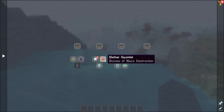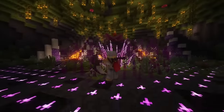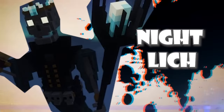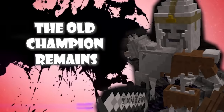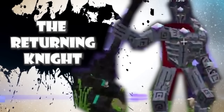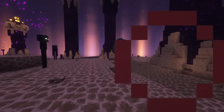The Titan system allows you to hunt incredible bosses in different dimensions. Some of these include the Void Blossom, The Night Lich, The Old Champion Remains, Frenzied Shade, The Returning Knight, The Decaying King, and The Eye.